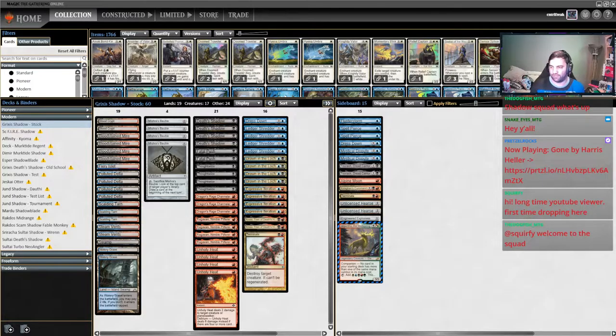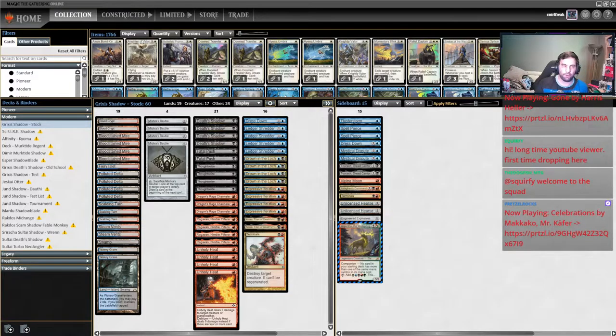Game one, cards like Sigarda's Aid, basic Plains, Seachrome Coast, Esper Sentinel — things like that are your big tip-offs that you're up against Hammer Time. Once you realize that, your focus should shift pretty aggressively to control the board and keep from getting comboed out with a hammer. Game one there's a lot less reliance on grindy cards like Urza's Saga, Stoneforge, Puresteel — it's more all-in on hammering something up, so we just need to keep from getting comboed out the first couple turns.